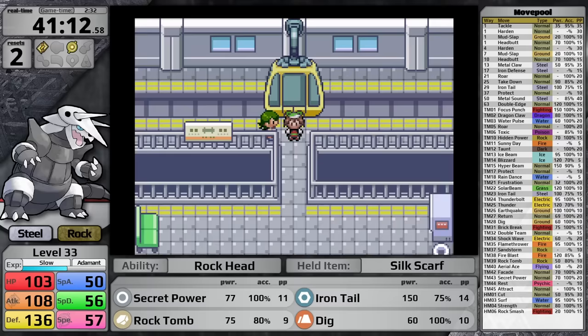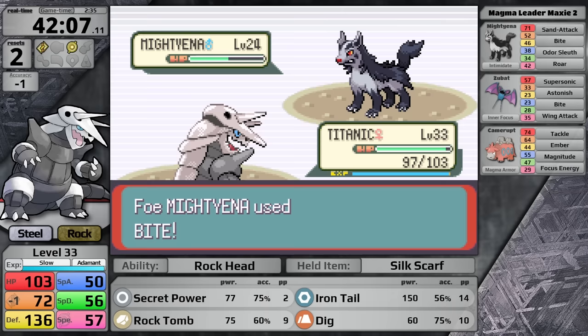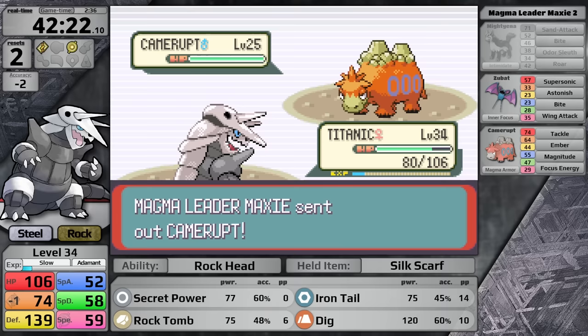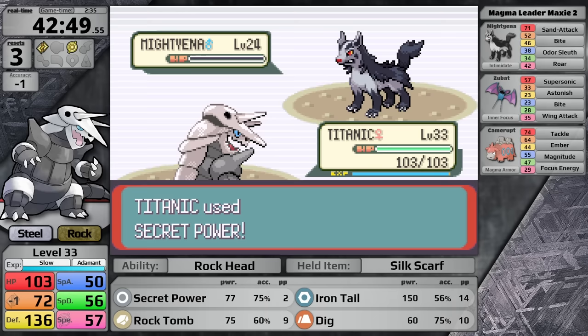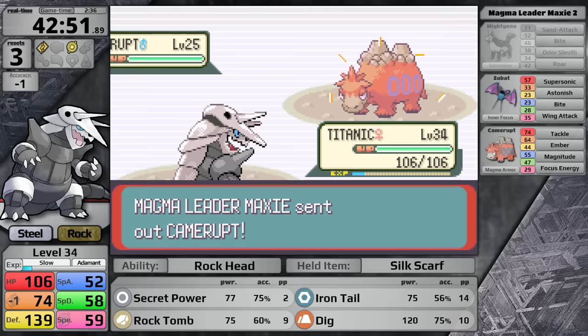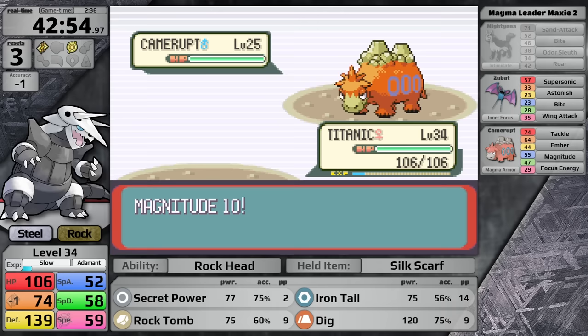Maxi at the top of Mount Chimney is a potential major problem for Aggron. It has Secret Power for the Mightyena, but then it runs out of PP, and he sends in Camerupt next which knows Magnitude. I need to knock it out with either Rock Tomb or Dig. Rock Tomb misses, Camerupt hits with Magnitude 9, and Aggron goes down — even 180 base defense will not save you from 4x damage. I try using Dig, go underground, and Magnitude 10 hits — being underground means it does double damage, and of course Aggron goes down again.